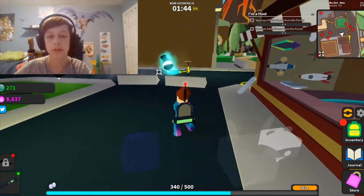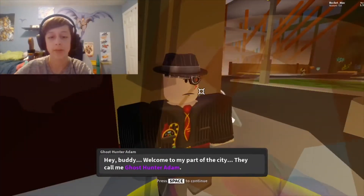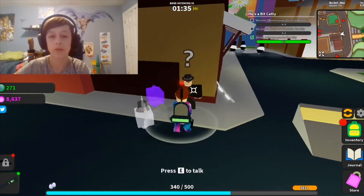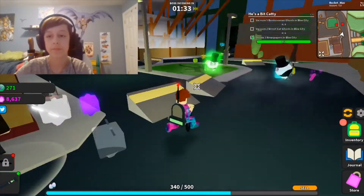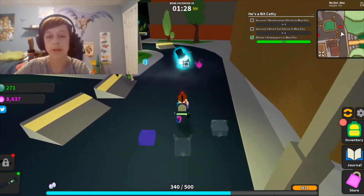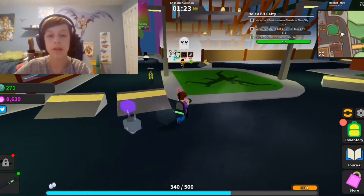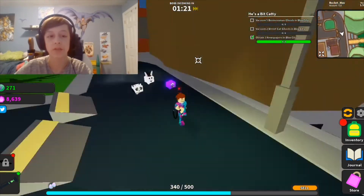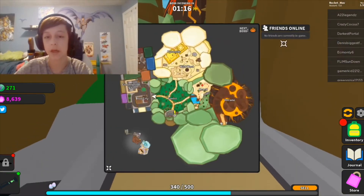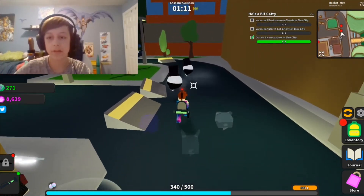My fairy ghost from the forest — it takes me a couple seconds to vacuum that up. You can literally just spam like that. They only count for quests. Never mind — those are my quests. I got 10 newspapers now. I just have to get 10 other things. I need to vacuum five businessmen ghosts in Block City. I also need to get cat ghost.